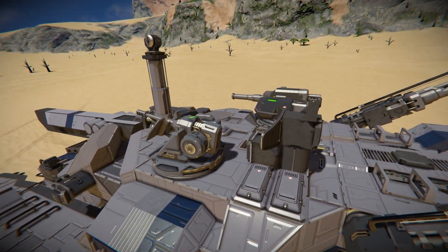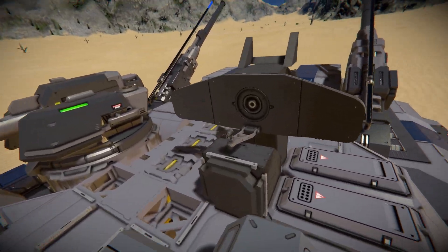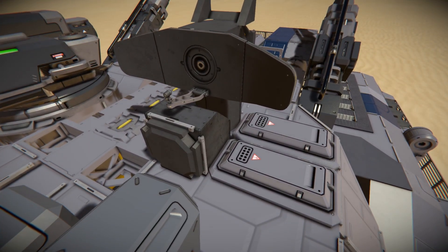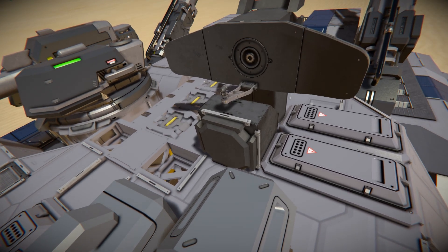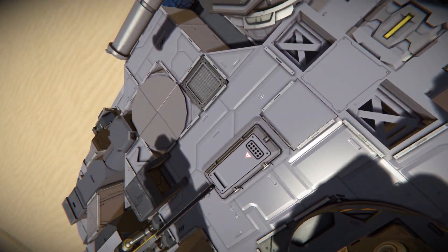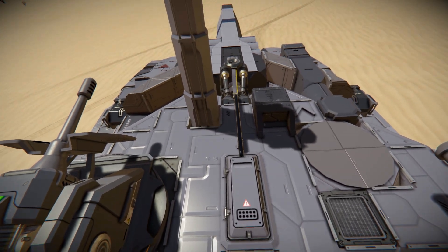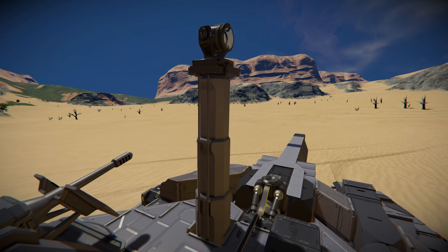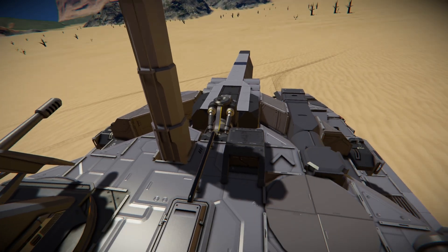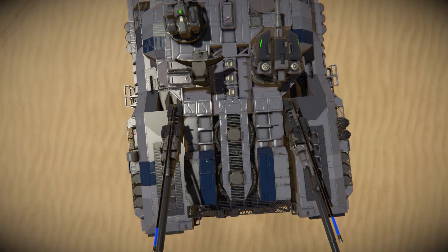Looking at the turret area: behind it are hydrogen engines for power, and a bunch of spare wheels — very useful if you plan on losing a few. Over here are our two decorative assault cannons with neon strips right behind them. This is the first time I've ever seen anyone use weapons as a decorative piece, though you could technically use them as actual weapons to shoot down drones.